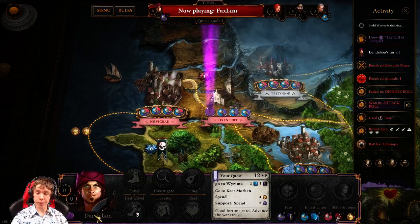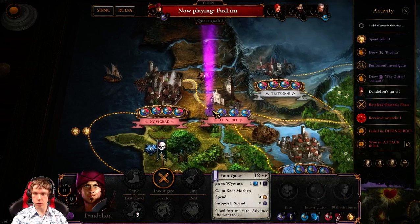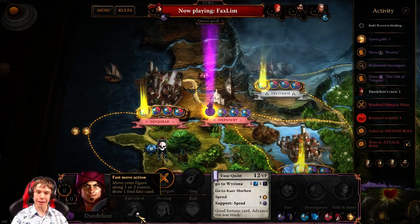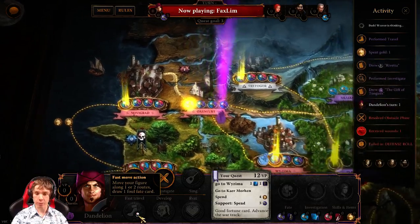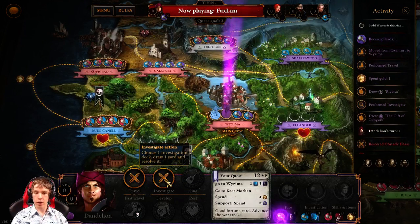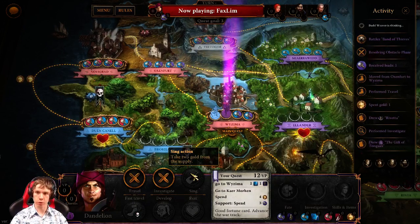Players will be gaining those clues by six basic actions they can do. Travel basically moves you to a place next to you. Fast travel can move you to a place two skips ahead of you — you can actually skip a place and move farther. But if you fast travel, you will have to draw a bad fortune card as a punishment, a foul fate card. You can also develop your character to gain a skill or item. You can investigate to have a chance of gaining clues, but it can also backfire.